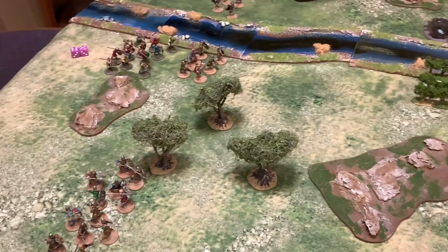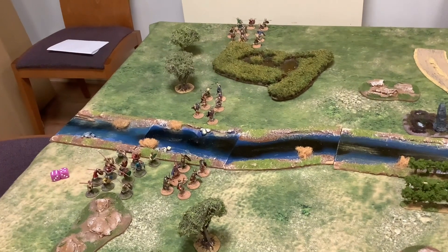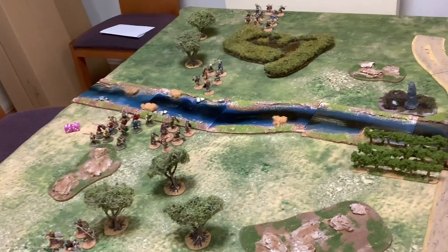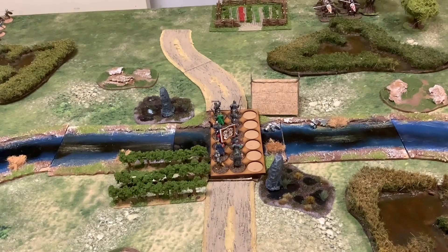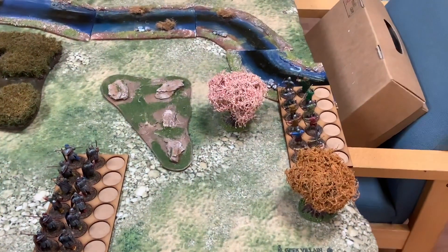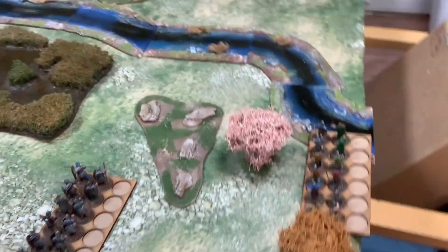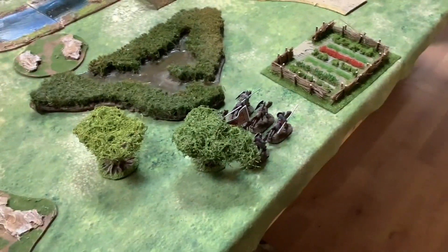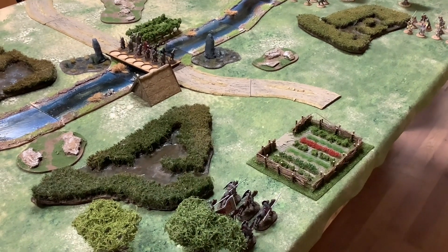Everything for the Vikings moved forward in turn two - all passed their activation test. We've got the two heavy warriors on the flanks, elites in the centre, with the warriors trying to catch up now. Martin failed the activation test for the heavy infantry in the middle. He passed with the ones on the flank, so they're moving up. But for the second turn the archers failed the activation test again - they don't want to be there today. But the commander on the far side has moved up quite happily, and is nearly to the centre.